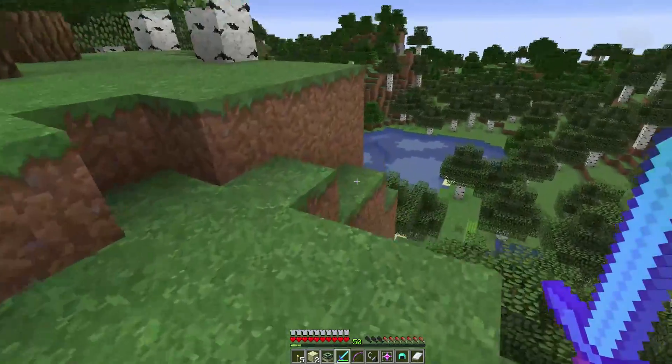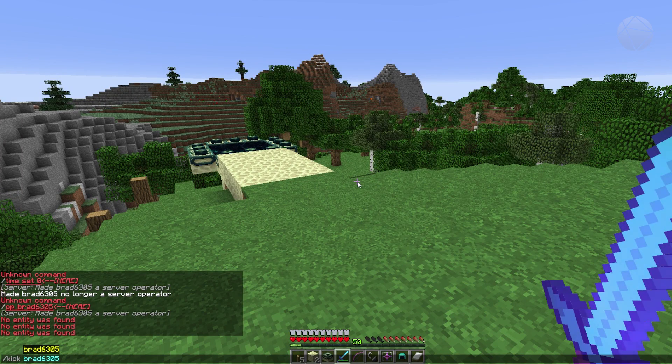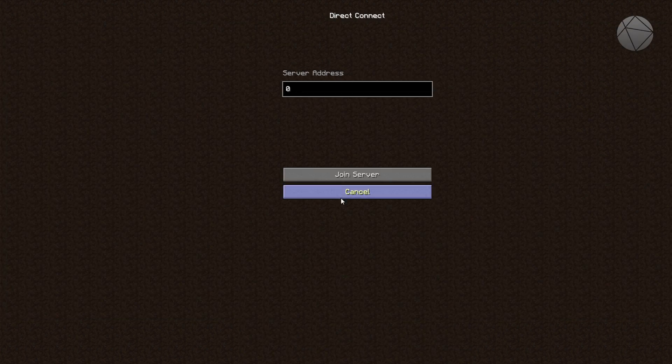Next is the kick command. If there's someone in your server and you don't want them there, you can type '/kick' and then their username and it will kick them from the server.